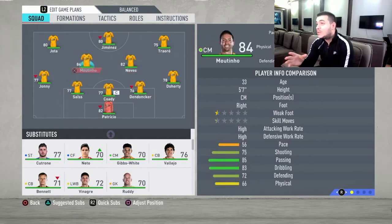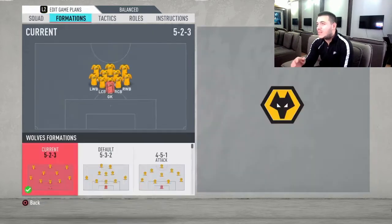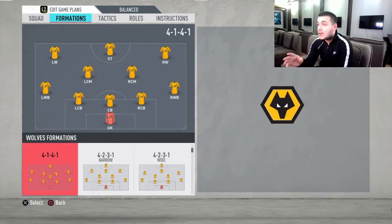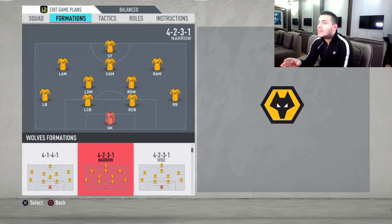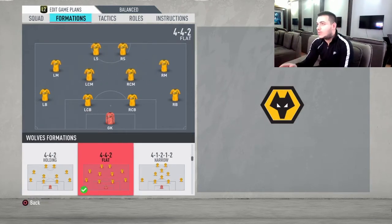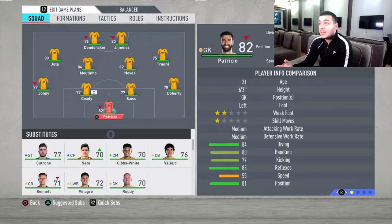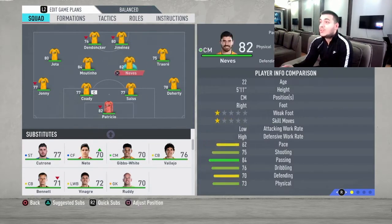Some of you have asked about the 5-2-3 formation, but for me that's out of the question. I tried the 4-2-3-1 and I didn't really like it because of the one striker formation — Jimenez couldn't do very well there. So I decided to choose the 4-4-2 flat variation, because for me it just fits perfectly to this team.